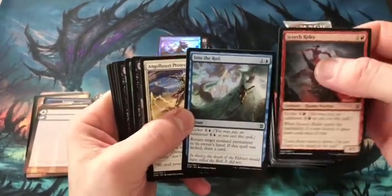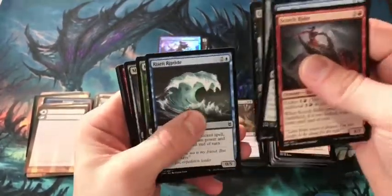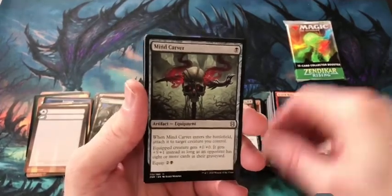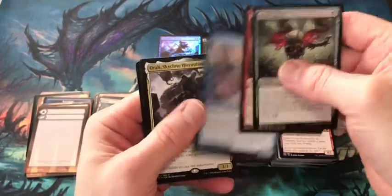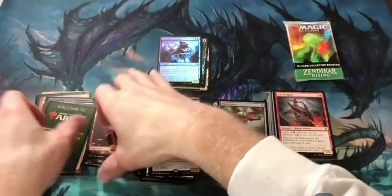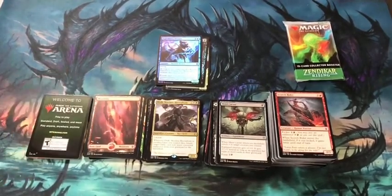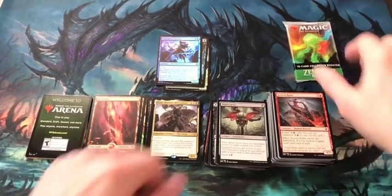Final pack, then onto that Collector's Booster sitting there looking at me. Into the Roil — awesome reprint from original Zendikar. Mind Carver — a card I really wanted to do more than it did in limited. Umara Wizard and a fun card — Skyclave Hero Font. So nothing crazy ridiculous. I'm pretty sure my financial value is behind my regular bundle — that regular bundle is one of the best I've opened — so it's going to have a hard time overtaking it.